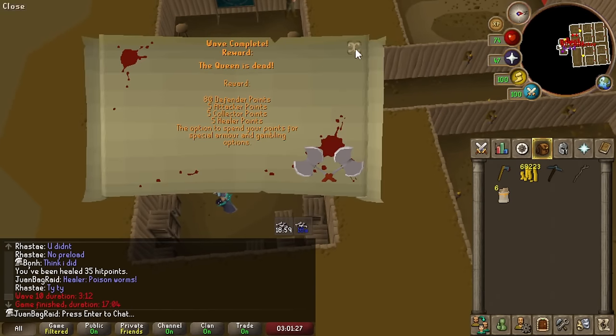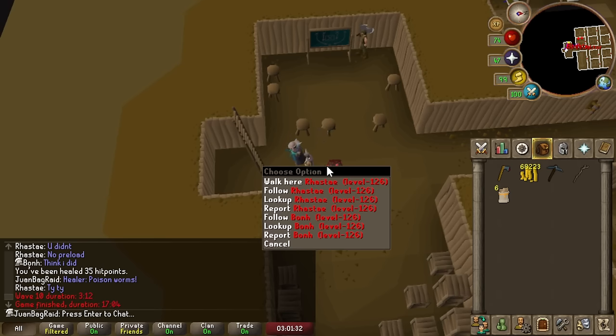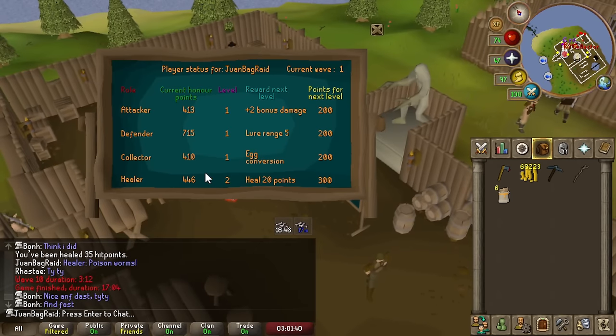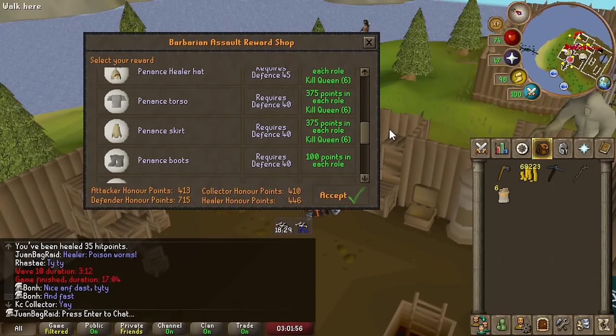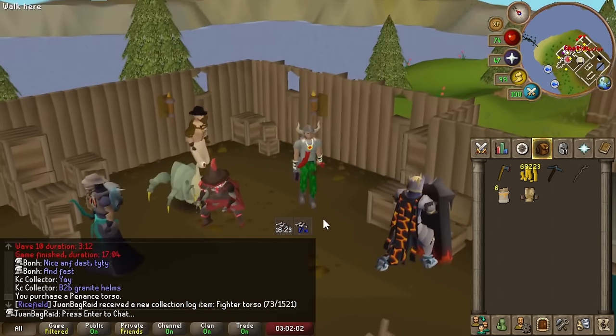We are absolutely freaking done. Shout out to the boys and Mr. Andrew as well that was here. We have some good points — I could probably level this to two, and that's really good if I go for diaries in the future. But I'll just save the points and level up whenever. First things first, I gotta make sure I get this torso. There we go — torso is on the account. Looks good.